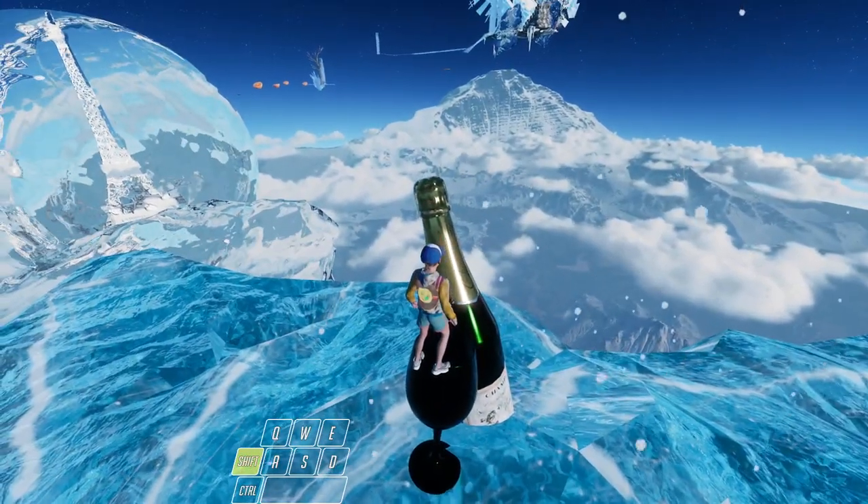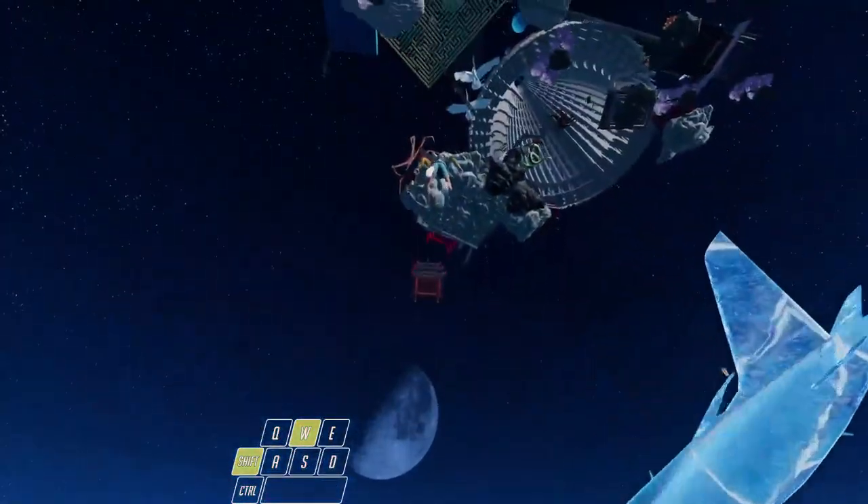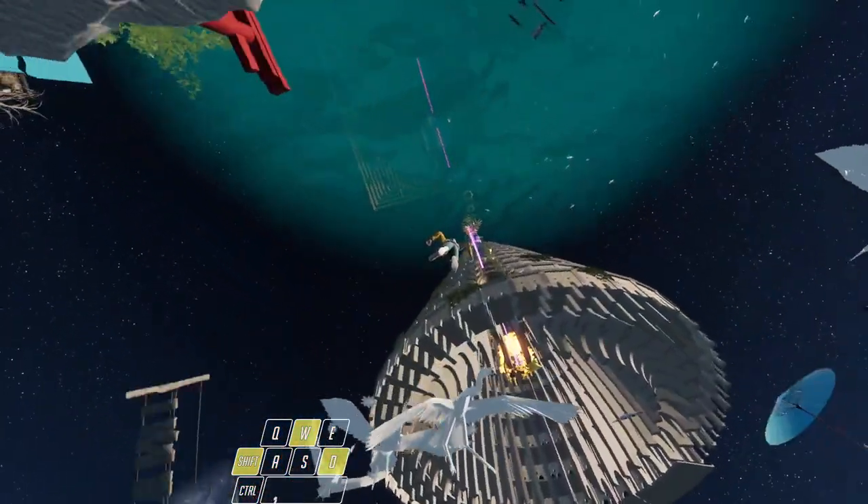Alright, so you want to hold shift this entire time. You want to mantle this bottle and once your character stands up you want to crouch and press W and you'll get a double launch.